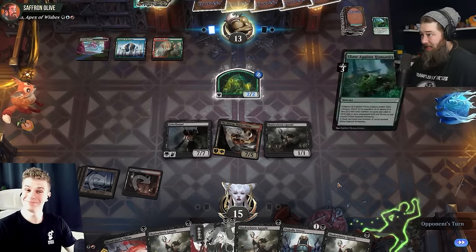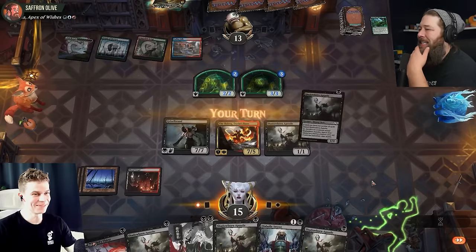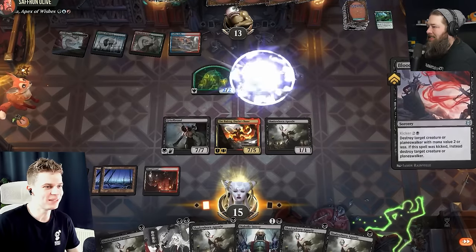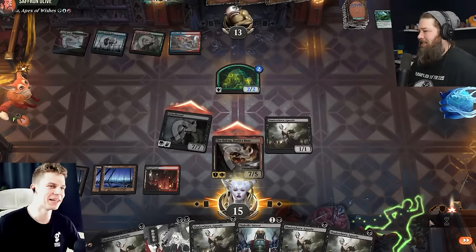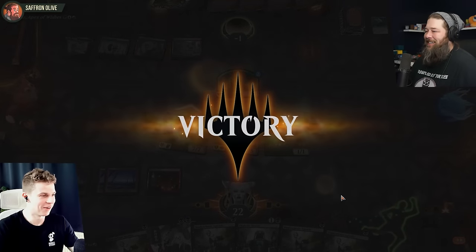My ooze is not legendary, so yeah, we're taking lethal, I think. Slime Against Humanity — it's a 3/3 now. Can you beat it? I think I'm actually just dead on board. That's just good. Swing in with the demons. I thought I might at least get to block the Shadowborn — no, no, no, wouldn't even give me that. Well, that was a massacre.